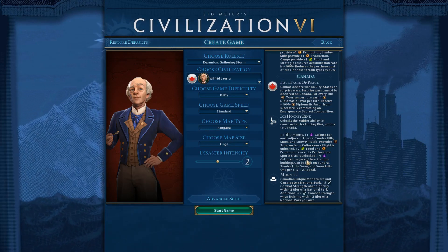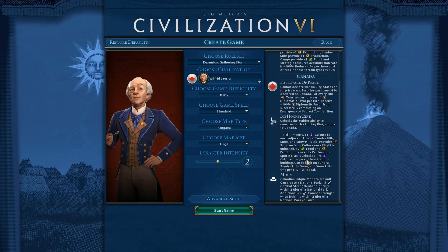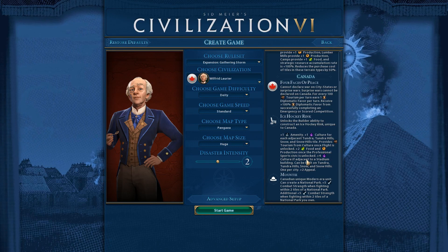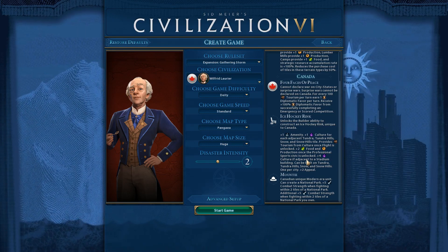You only get one ice hockey rink per city, but if you have a big empire, just imagine how much tourism that generates. It's kind of like the open air museum. We're going to try to have a bunch of those just for fun - it's going to be beautiful to see the yields on the tiles. I really want to go for that this game.